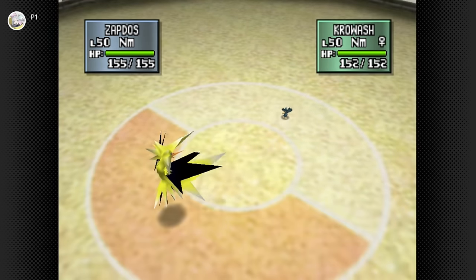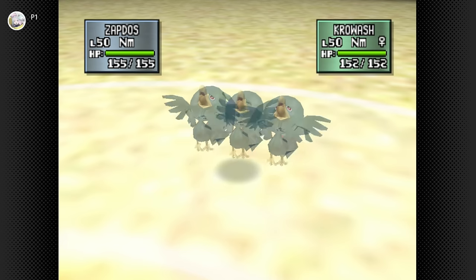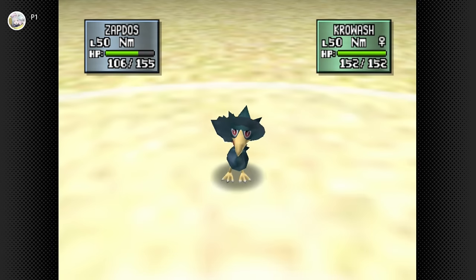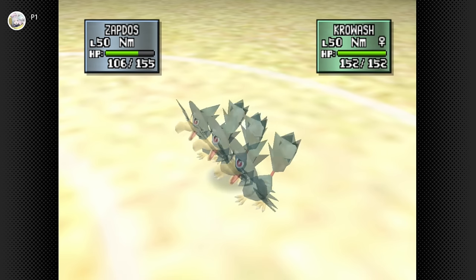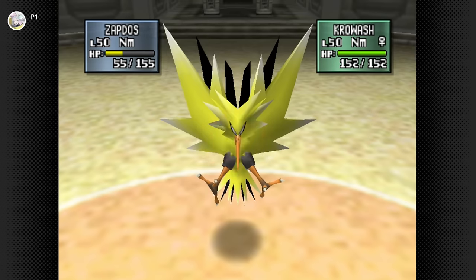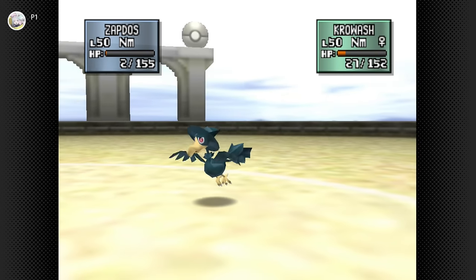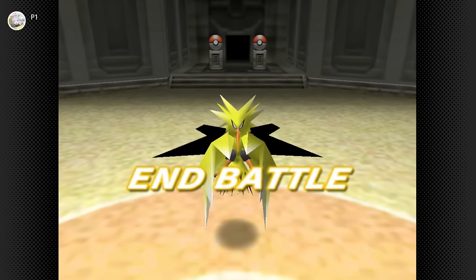I had to reset everything from scratch on the new PC, that's mostly why. I can just spam Thunder and should kill it. Two Thunder misses and the rain ends immediately. I'm at two HP and a dream — a dream with 70% accuracy. Enough to kill, yes it is. That settles this battle.